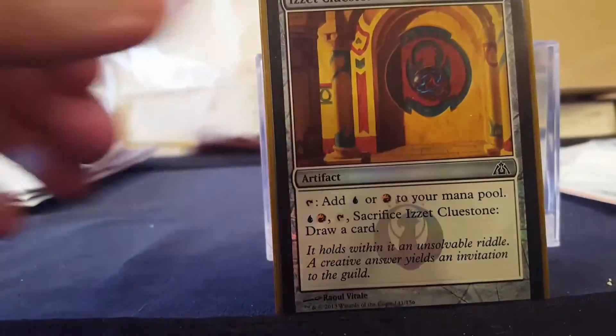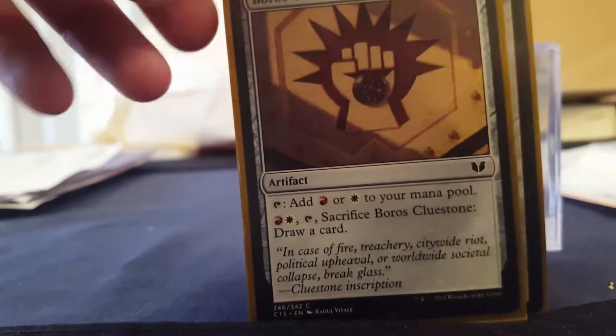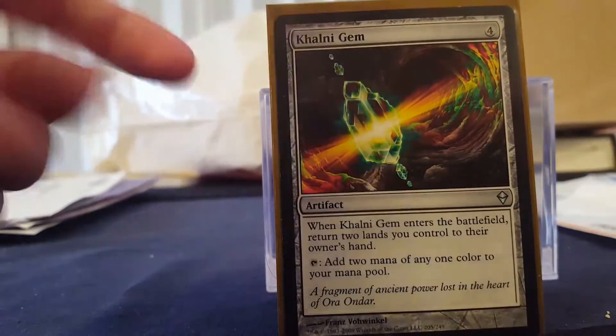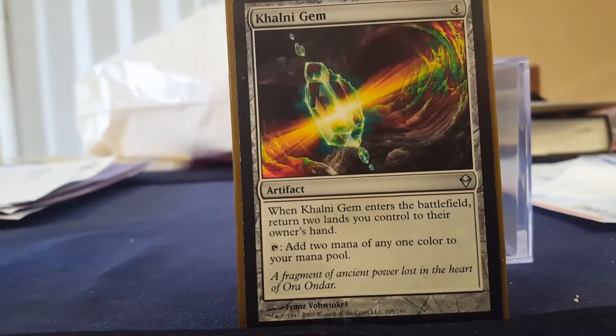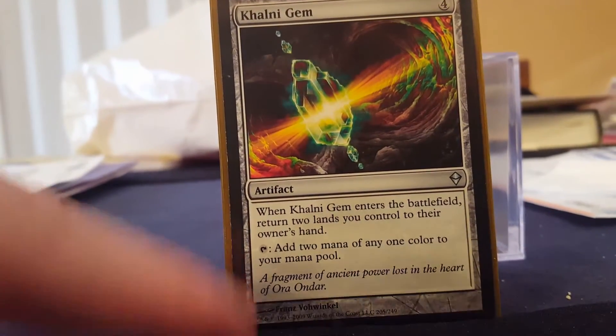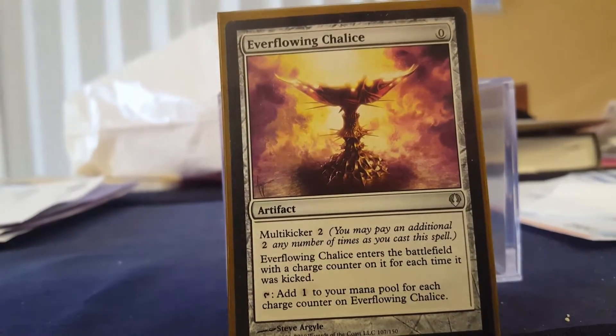Boros Signet. Prophetic Prism can draw cards. The Azorius Cluestone and the Izzet Cluestone can draw cards too. Commander Sphere draws a card late game if I need. I dropped Boros Cluestone. Darksteel Ingot. Coldsteel Heart — I actually thought this is really good tech for this deck, mostly because when it enters the battlefield I can return two lands to my hand to prevent them from being destroyed late game and it still adds two mana of any one color. Everflowing Chalice can just be kicked late game for a lot of charges.